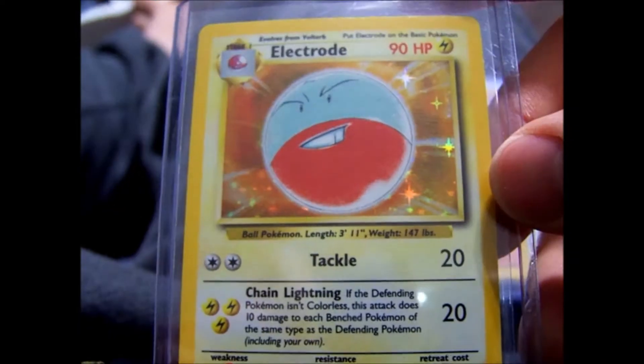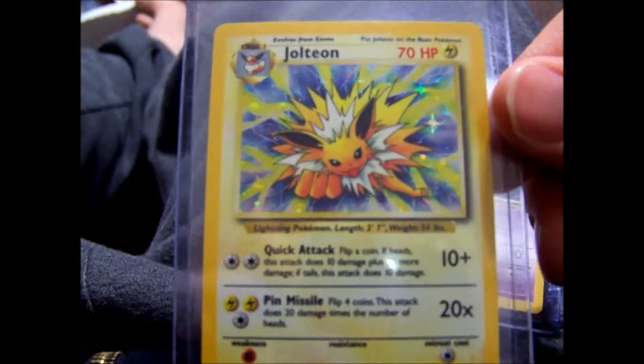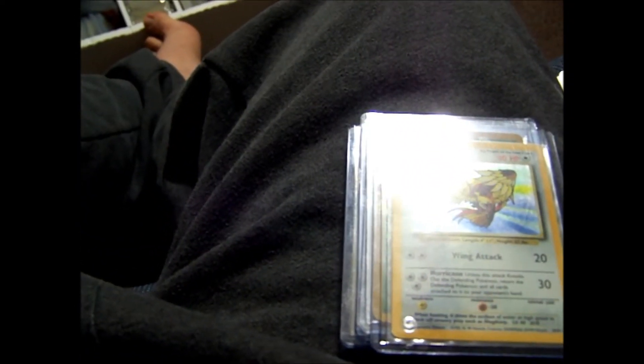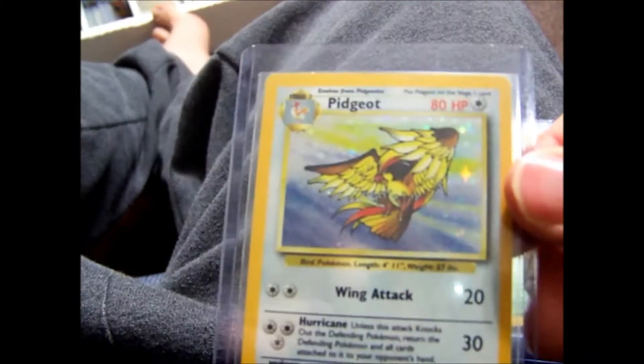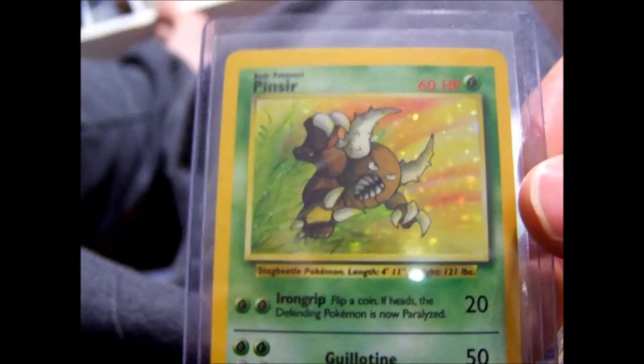And we get into my extra jungle set misprints — the ones that are missing the jungle symbol. And this is actually it after you do this. These actually aren't too easy to find either. It was a pain for me to try to get the complete set. And even then, the last one I needed was Snorlax Holo, so the one that I have is not mint or even near mint, which I was aware of — so I needed a better conditioned one to get it graded.